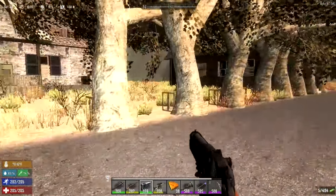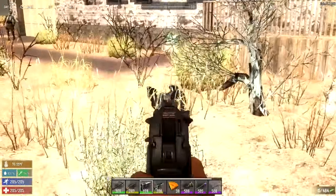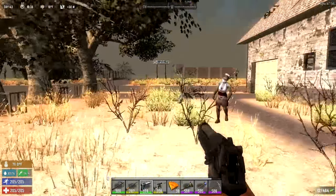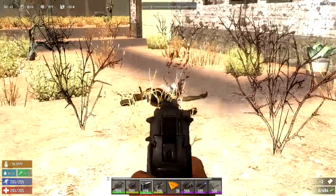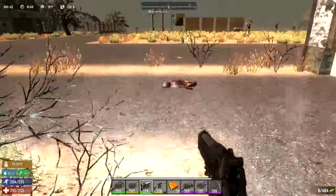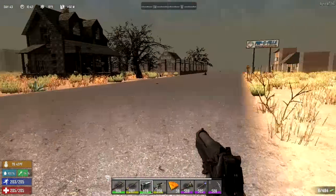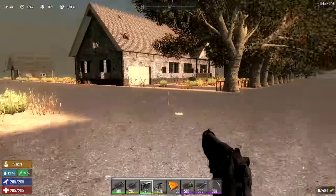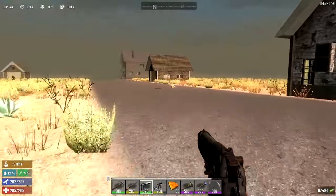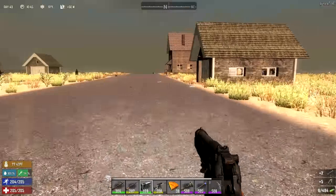Now, where are these noisy neighbors? Ah, here we go. Scrapping that — I need the paper more than I need the challenge. Where is the noisy melee? I'm going to go over here, check the garage, and it looks like I'm going to need to head back to a drop-off chest real soon.